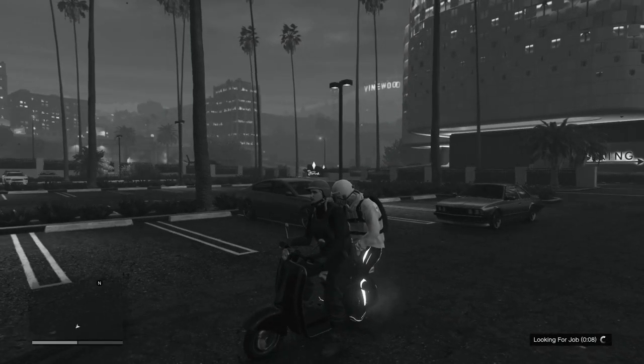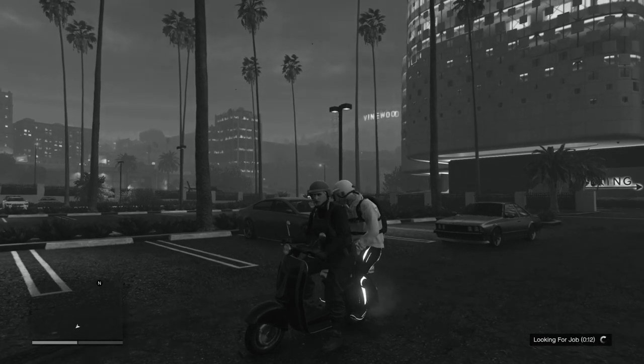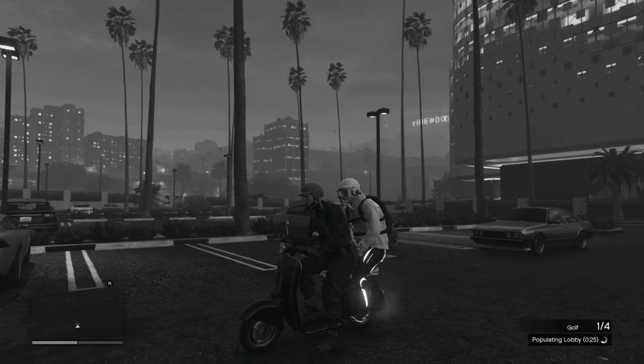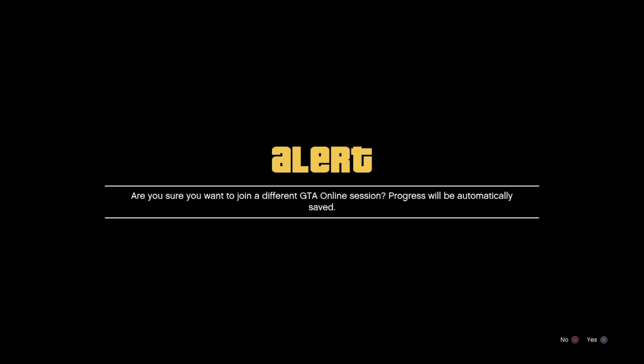Now we're just going to wait for that job to populate. Once it says populating, I will get an alert message at the bottom of my screen as well, letting me know. I'm going to join my friend through the party — select his name, select join session — and we're going to get this black alert screen. We're going to let our friend know, and what our friend is now going to do is stop that activity from running.